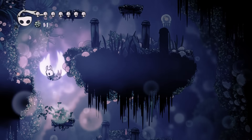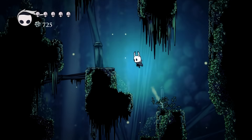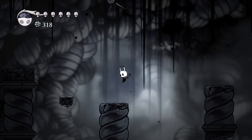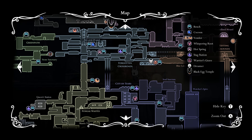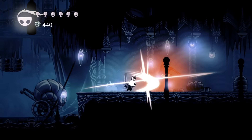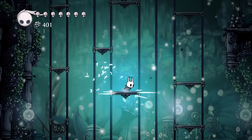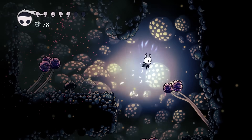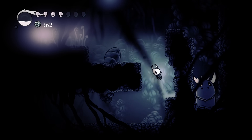Now each area is visibly distinct. There's no confusing the pink gems of Crystal Peak with the leafy green walls of Greenpath, or the candlelit blue walls of the Forgotten Crossroads, or the muted greys of the Ancient Basin. It's especially helpful that the colour of each area matches the colours on the map. This all makes it easy to keep the areas separately catalogued in your brain, enormously helping with navigation and spatial reasoning. But you'll also find gameplay differences in each zone, which keeps them fresh and varied. That includes bouncing on trampoline shrooms in the Fungal Wastes, dodging laser beams in the Crystal Peak, and peering through the darkness in Deepnest.